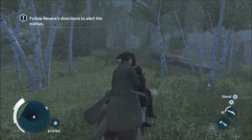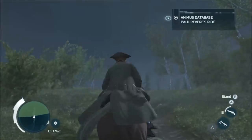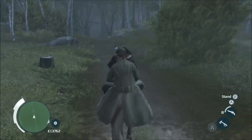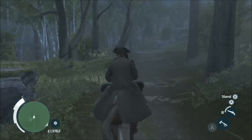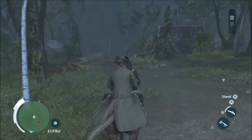Welcome to Midnight Rider, which is Sequence 7, Mission 1 of Assassin's Creed 3. It's kind of a boring one. You basically ride through the frontier and knock on some houses, and then at one point in the middle there's a little bit of fun where you have to escape within a time limit, but other than that, it's pretty straightforward.